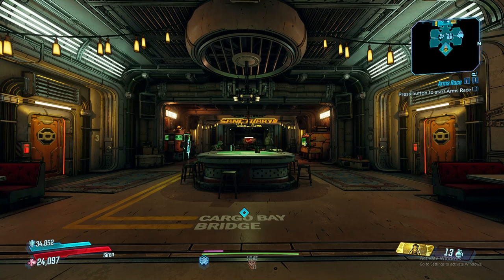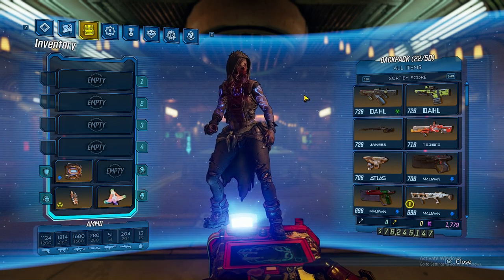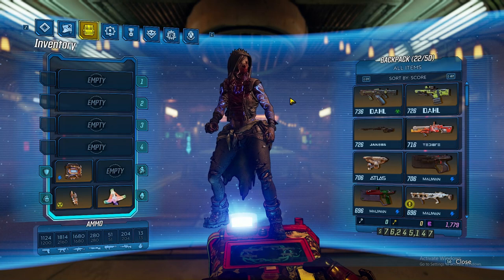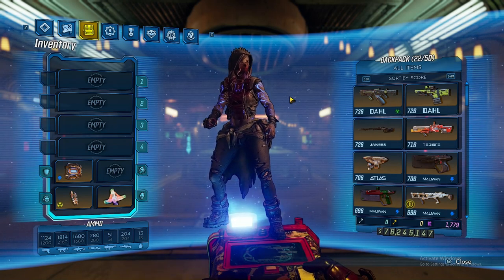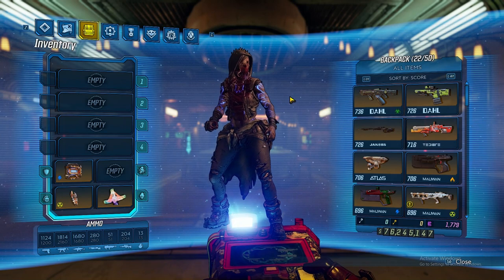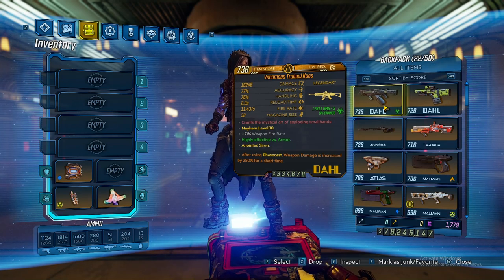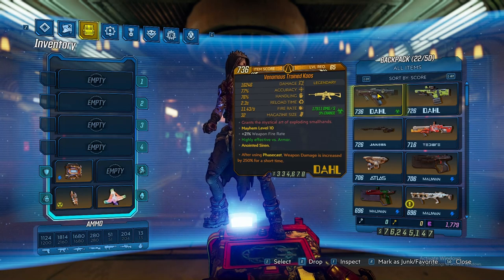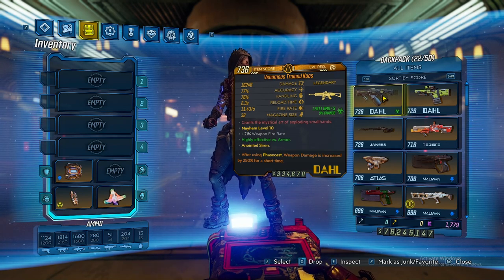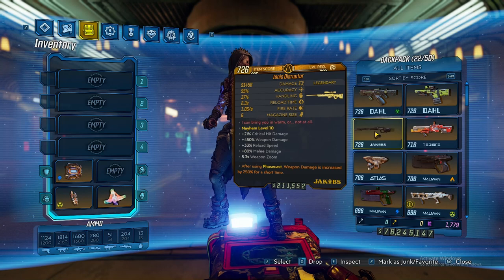Now we're getting into the gear required for this build — this is DLC required gear, but I'll explain the non-DLC version later. Starting with the guns: most guns can be just about anything you want, but we're focusing on the Phase Cast 250 anoint — 'After using Phase Cast, weapon damage is increased by 250% for a short time.' This is great with our new anoint rerolling system. For legendary weapons, we have the Chaos, the Kaoson, and the Ionic Disruptor, which came out with the newest DLC and is amazing.